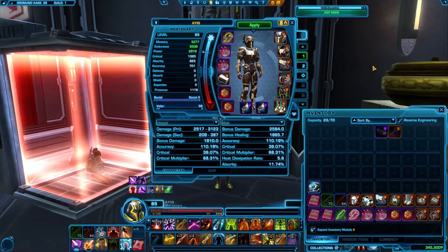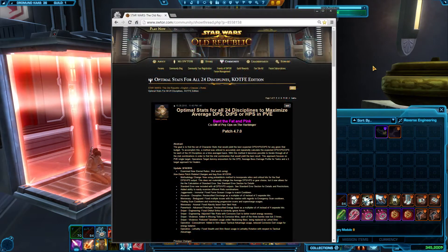Now let's go over gearing. For those of you watching from my commando guides, don't mind the fact that I'm on a mercenary. Gearing for commandos and mercenaries is practically the same, and for the sake of simplicity I'm on my mercenary since it's better geared. For more detailed information and theorycrafting around gearing, I highly recommend going to the SWTOR forums and checking out Bant's forum thread on gearing in 4.0. There's a lot of great information there, and there will be a link to that page in the video description below.